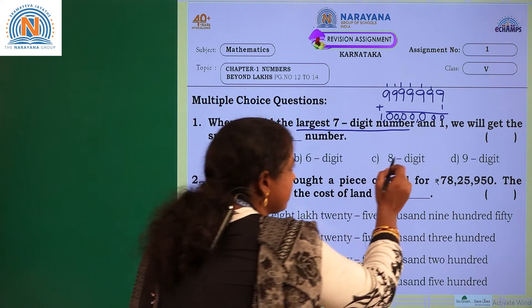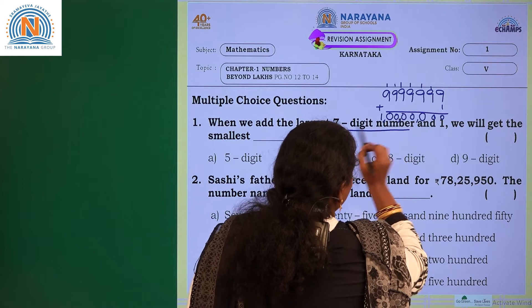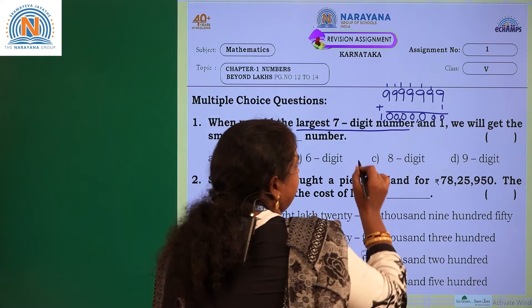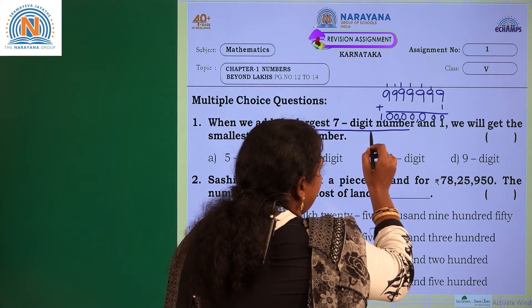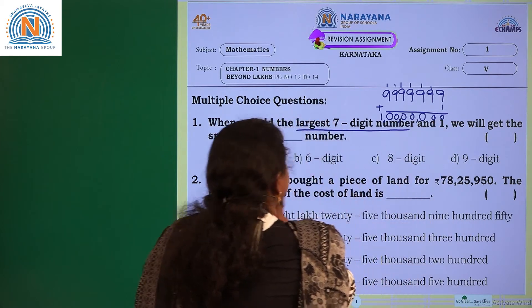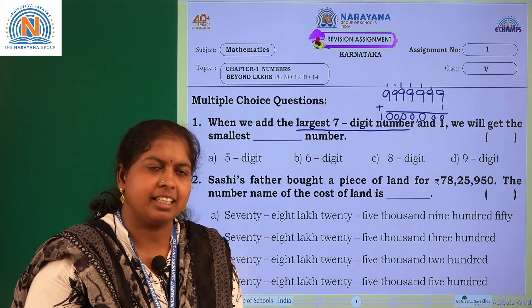How will you read this? Using the periods — ones period, thousands period, lakhs period, crores period. So this is 1 crore. If you add 1 to the greatest or largest 7-digit number, you will get the 8-digit number, that is the smallest 8-digit number.